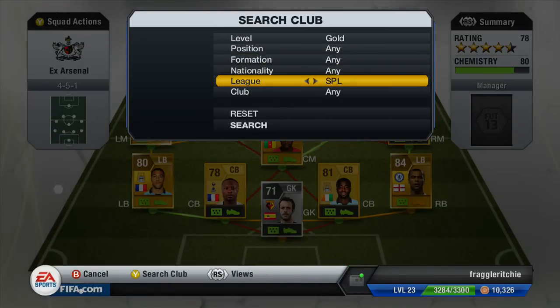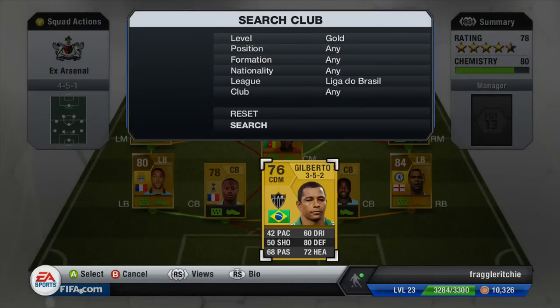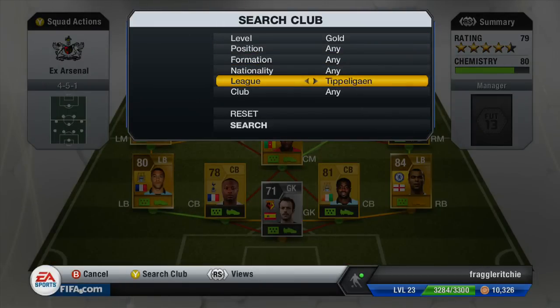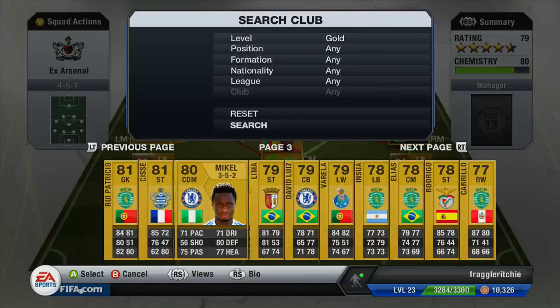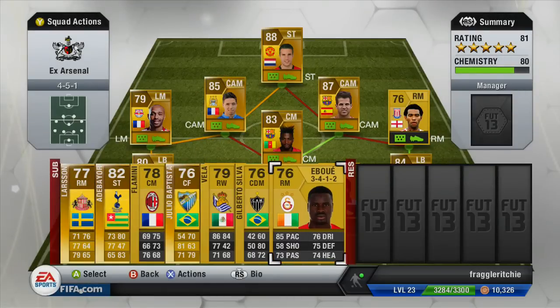We've also got a Liga do Brasil player, which is Gilberto Silva. He's absolutely terrible in this game. We've also got Danielson. The final player of the team is Aboue — I almost forgot. He used to play right back for Arsenal, but now plays in the Turkish League as a right winger.